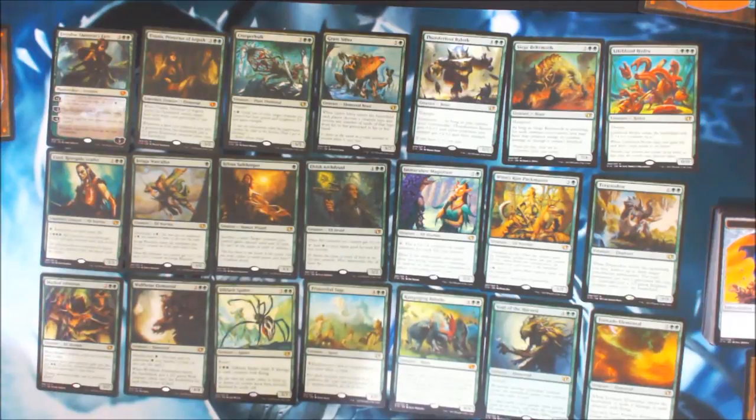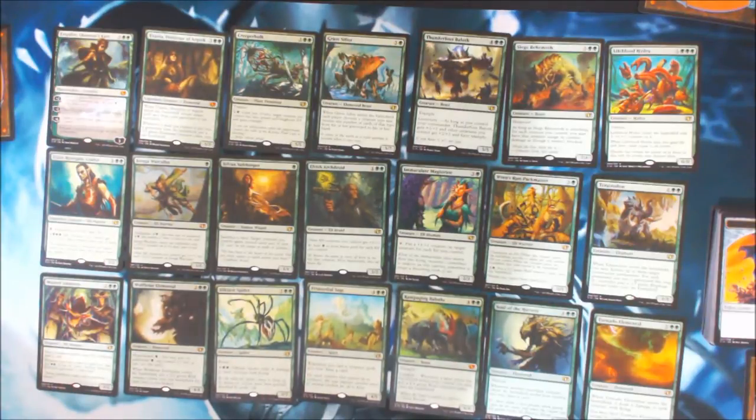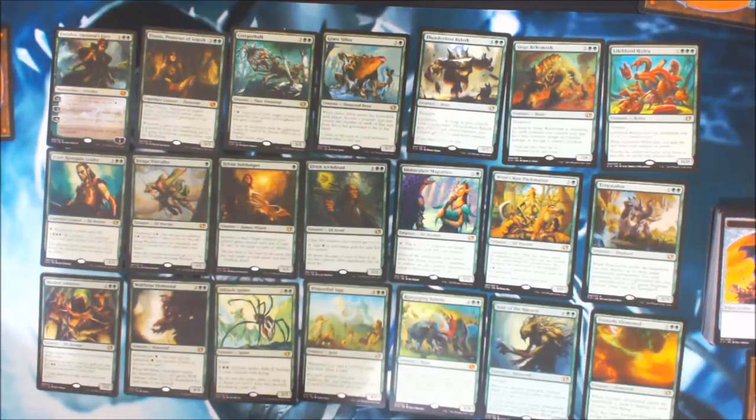Siege Bahamas is a 7/4 Hexproof. As long as Siege Bahamas is attacking, for each creature you control, you may have that creature assign its combat damage as though it weren't blocked. My only question is how does that affect Trample — very curious to see that. Thunderfoot Balth is a 5/5 Trample and our lieutenant in this deck. As long as you control your commander, Thunderfoot Balth gets +2/+2, and other creatures you control get +2/+2 and have Trample. For a 6-drop he's a 7/7 and gives everybody else +2/+2. He might be my favorite lieutenant.